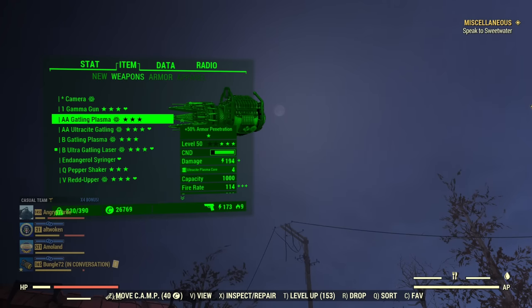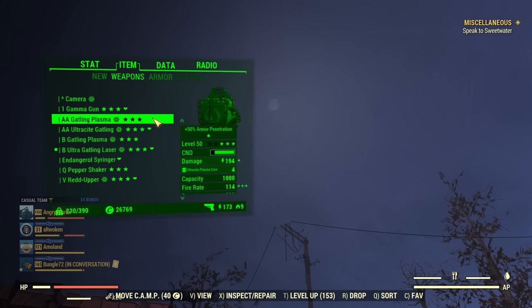Hey fellow Vultwarers, it's AngryTurtle and today the awaited video: Gatling Plasma or Ultracyte Gatling Laser? What's the difference? Which one should you use? And it happened to be way more difficult to answer than I initially anticipated. On top of that, I did some tests on a boss — on a Titan — to figure out which weapon is the best DPS-wise on the boss fight.